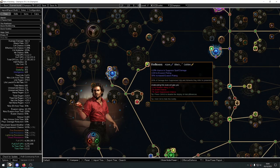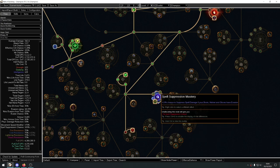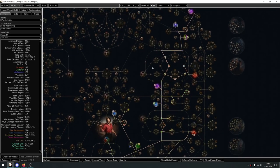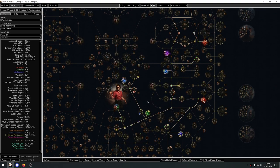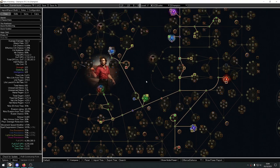We actually managed to get 100% spell suppression chance. We take Reflexes which gives 10%, we get this mastery wheel to give even more suppression, and then we take another suppression node. I think spell suppression is a very important stat and I wouldn't miss out on it. Credit to Darky — he's a hardcore player — all the tree calculations are based on what he's done. We also have 70% move speed without Quicksilver, which is decent enough.